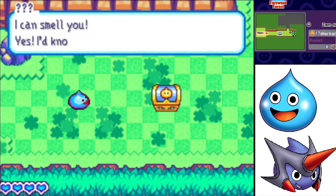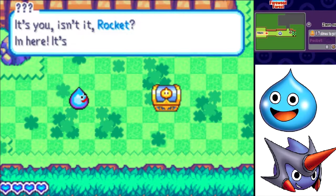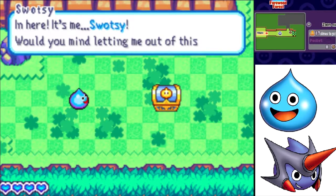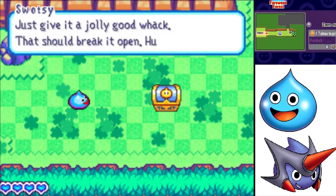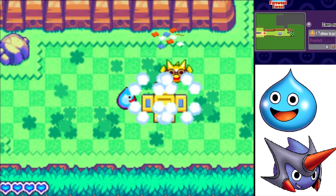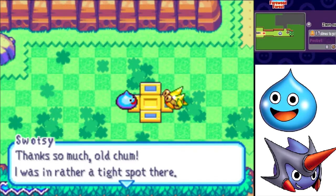I can smell you. Yes, I'd know that smell anywhere. It's you, isn't it, Rocket? And here, it's me, Swatzi. Would you mind letting me out of this box? An elastoblast should do the trick — just give it a jolly good whack, that should break it open. Hurry now. Alright, elastoblast. Thanks so much, old chum. I was in a rather tight spot there.